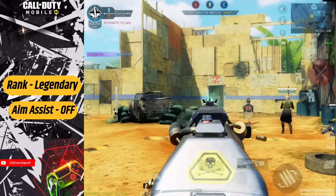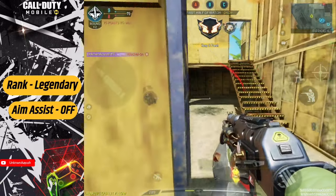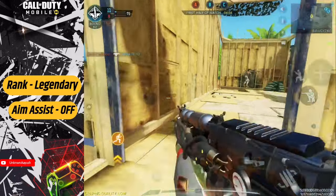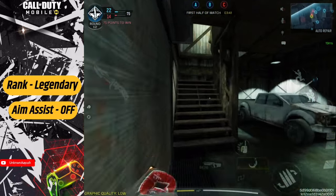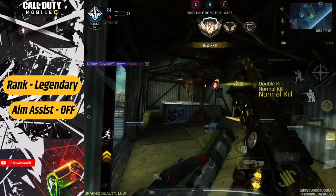Welcome back to a new COD Mobile video. It's time for Best and Powerful. Today I will show you the buff setup attachments of PP19 Bison, the most dangerous gun in CODM in Season 1, so you can dominate in ranked and win every game in the lobby.